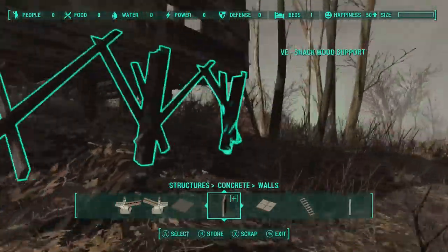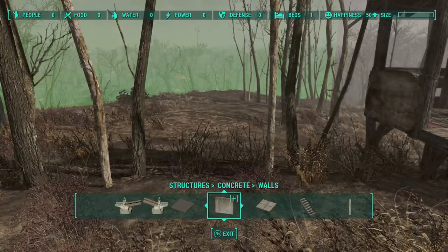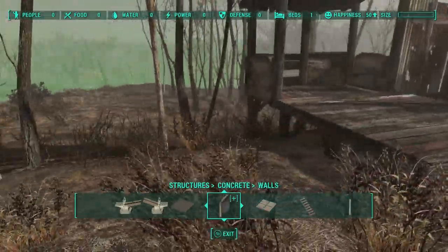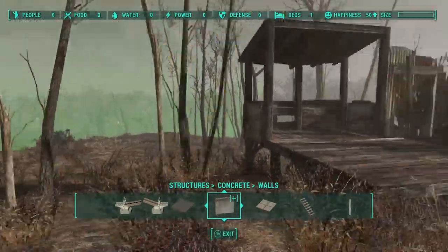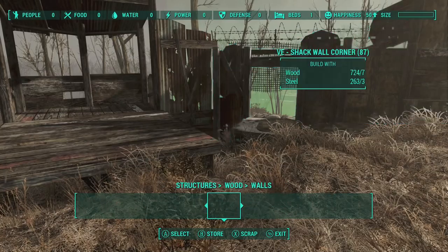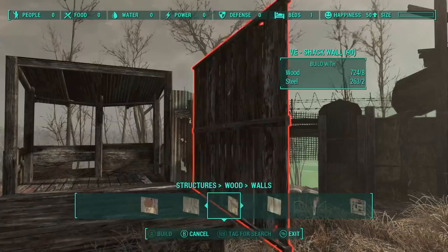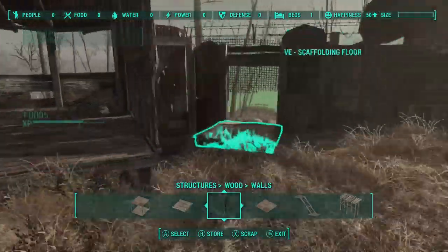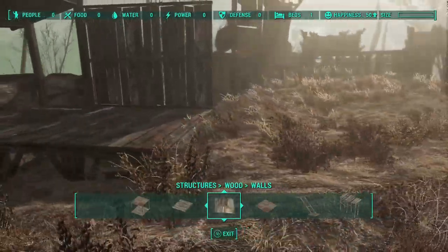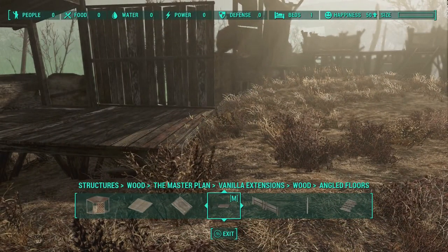This area is very large — maybe Somerville Place large. It's not Starlight large, but it's definitely bigger than County Crossing or Ten Pines. Maybe Sunshine Tidings — yeah, that's roughly what I'm thinking. It's hard to tell distances when I'm on the ground. Here I am thinking: how do I want this building to look, where do I want it to go, multi-level or single level?